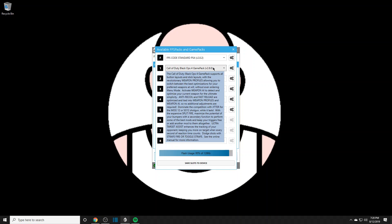Stuff I'll be going over includes ADS aim assist plus and ultra target assist, comparing the two. I'll explain my point of view and opinions on which I think is best, which is worse, and which is suited for each gun — because every gun is different when using the mods. Some mods work better with certain guns. I'll also go over fast reload, rapid fire, and weapon AI.